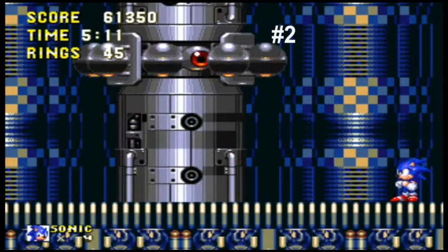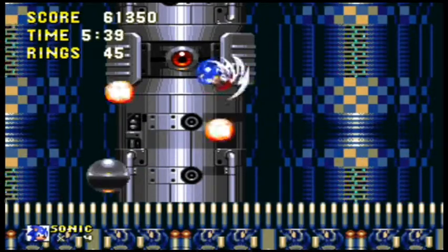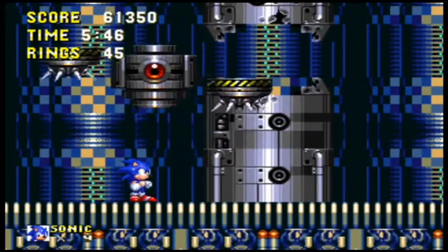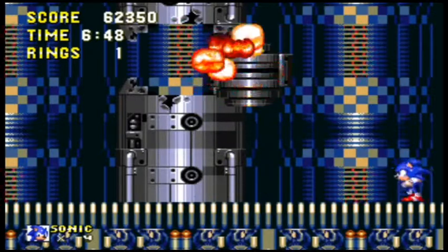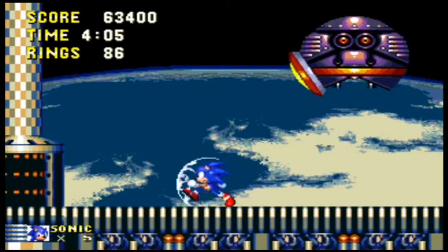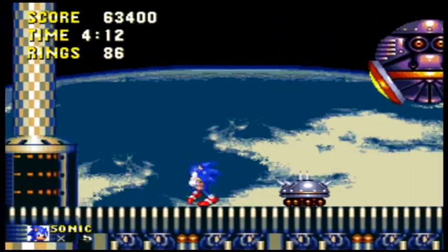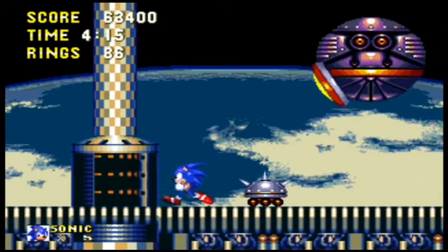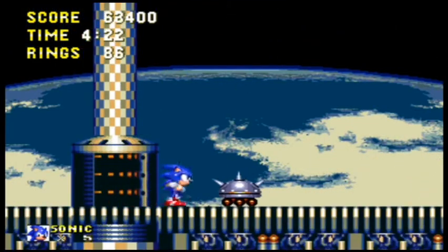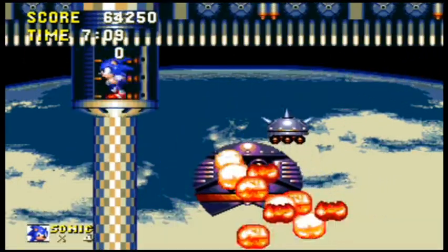Coming in at number 2 is the Death Egg Zone bosses. This is the minor boss for Death Egg Zone, and this is where you're getting burnt out a little bit after playing the game for so long. It's time to clean up house — get all the extra lives so you can survive, because if you die over and over you won't have enough lives to fight the final boss. I thought this was interesting too because you're turning upside down and right side up to hit that Robotnik egg pod.